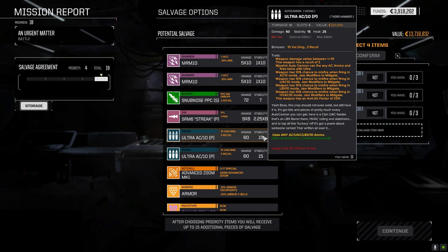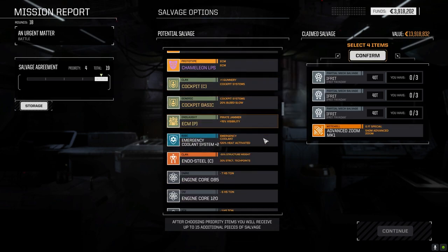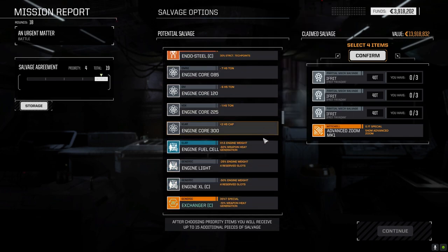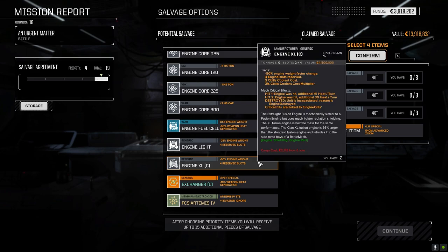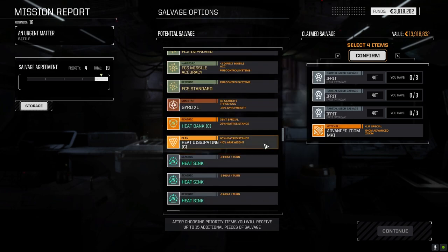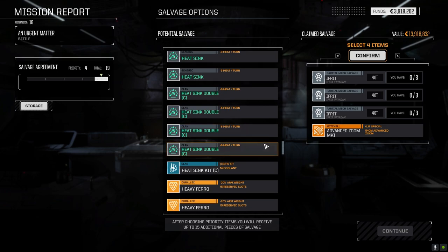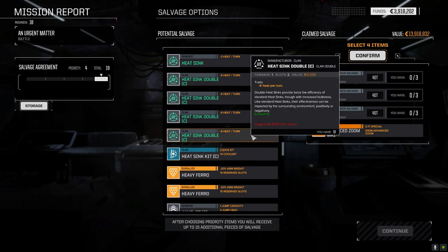Ultra 10 pirates — variable damage, recoil, misfire when firing in AC10 mode. Oh, there's more misfire when you're firing ultra mode, LBX mode, HVAC mode — look at that, that's interesting. Advanced zoom mark one — I've got to throw that in for now. Don't need a light clan XL — got two; I can't even use them because of the heat requirements. The exchanger is probably a good buy. Heat dissipating armor — increased armor weight, but resistance to heat damage taken. Clan double heat sink kit — we have nine, so that's viable.